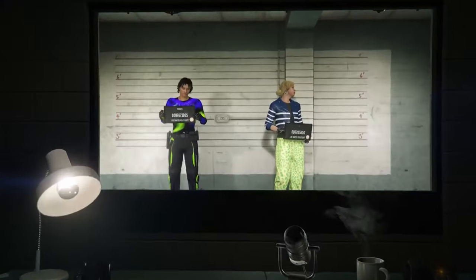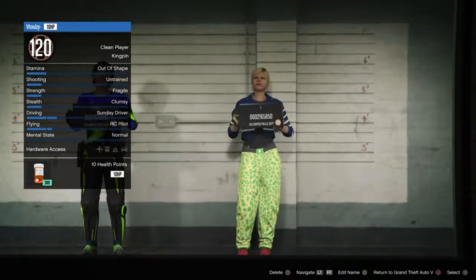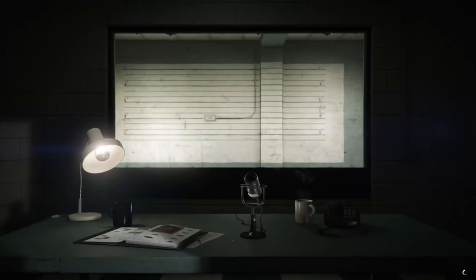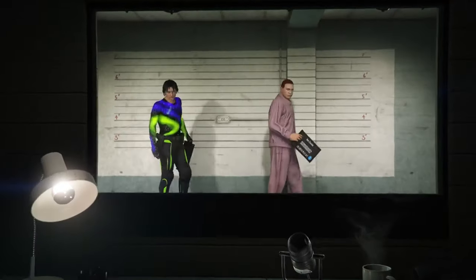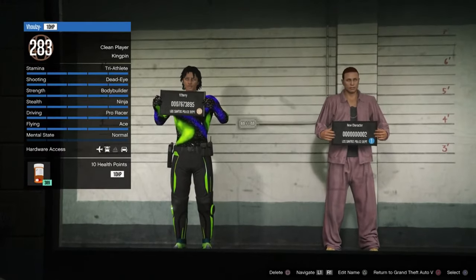Once you're loaded back in, go ahead and delete the female character we just created. Once you have done that, go ahead and click Circle so it can load you into Story Mode.